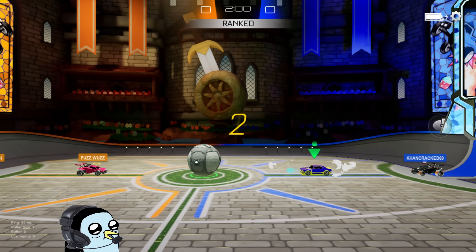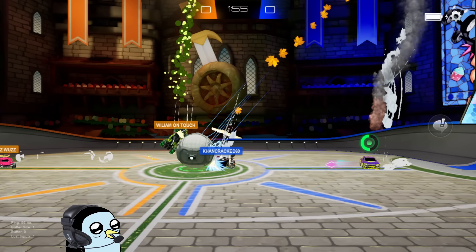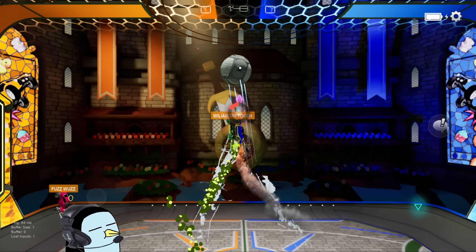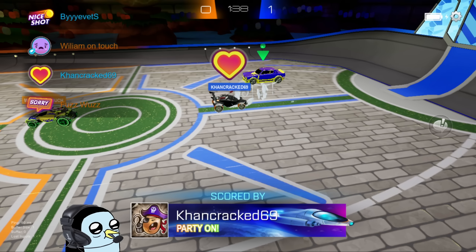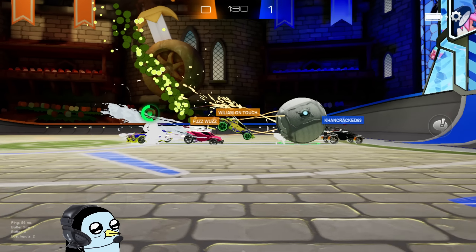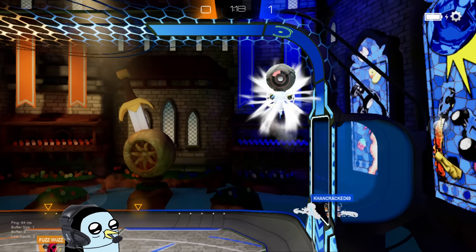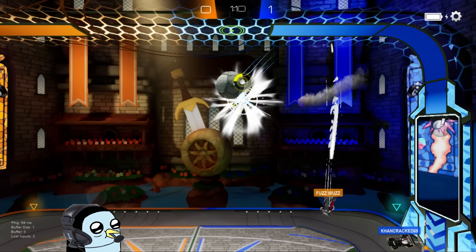Alrighty, we are straight into the next one boys. Hopefully we can go ahead and win this one — and I will say that our win streak has officially started. I'm going to hang on the backboard for a second — I wasn't sure when teammate wanted me to go there. Nice 50-50. A very fast pop from the opponent — we're going to take the controlled touch. Got it over, go for a 50 — teammate went high, that was a very nice follow-up attempt. Got the reset — I'm going to hang on the ceiling for a second. The ground pinch with the gold shot added to it — well done man, that was sick.